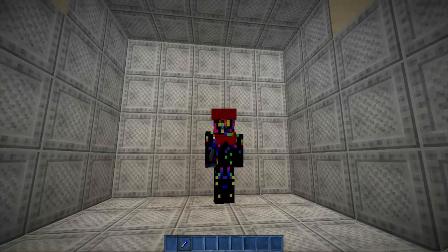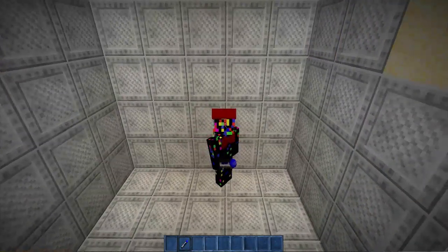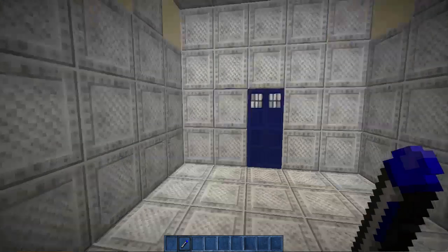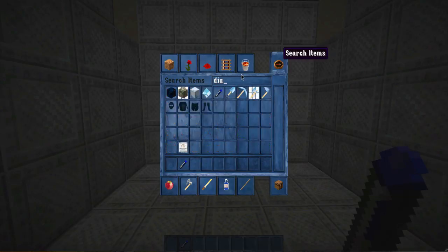This is a working sonic screwdriver in Minecraft. Obviously this is not an actual item — this is just a texture pack that I'm using. I might put a texture pack download link in the description. Basically how it works: it's actually a diamond sword that's just retextured.